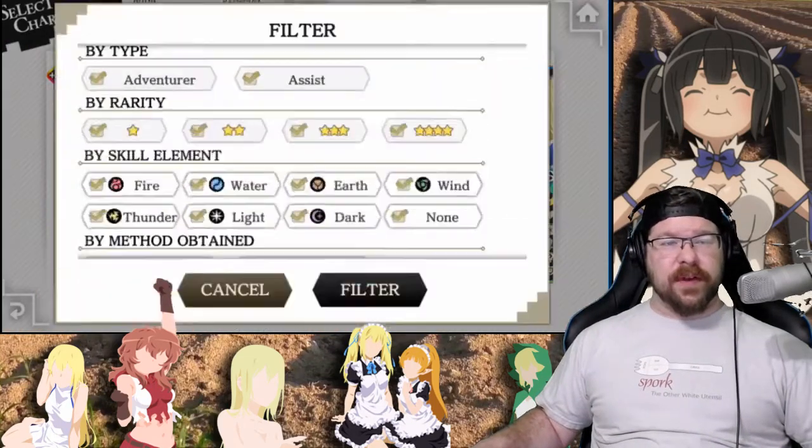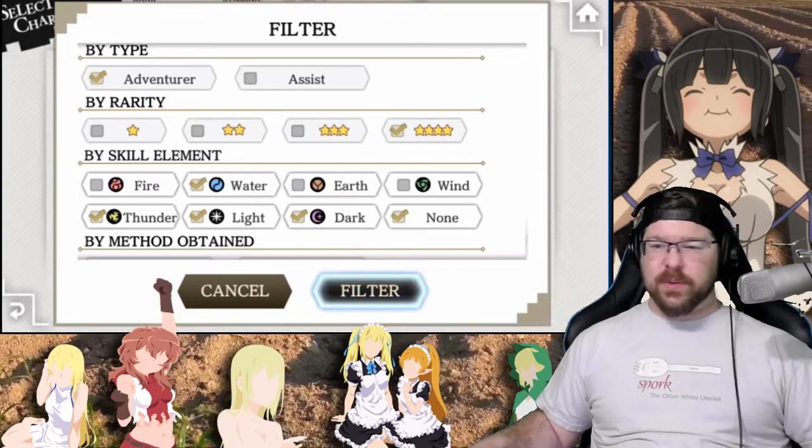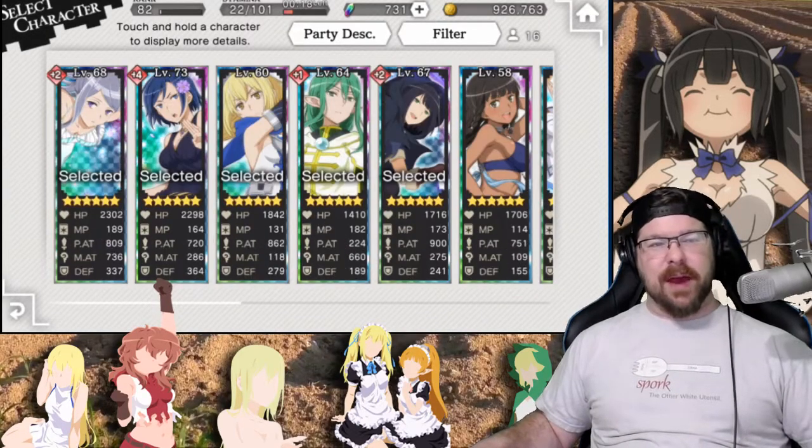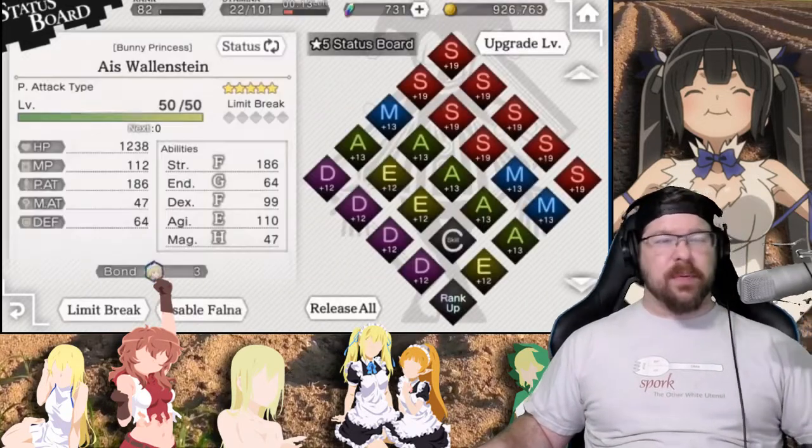Let's go to filter and remove all this stuff - earth, wind, and fire gone. We are all about metal up in here - that's what we are - as smooth jazz plays in the background. Alright, so, Bunny Princess Ice.